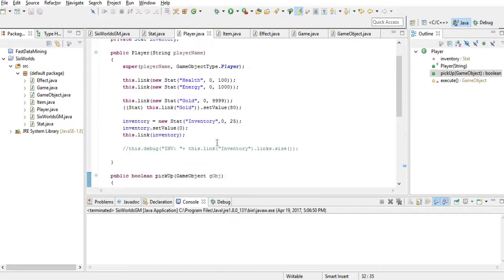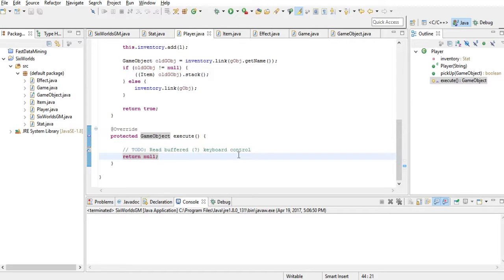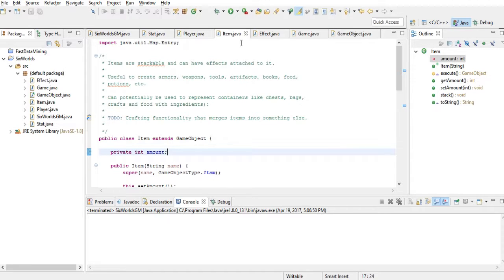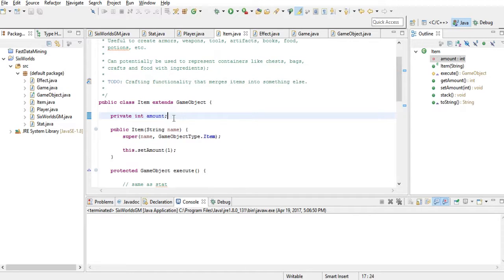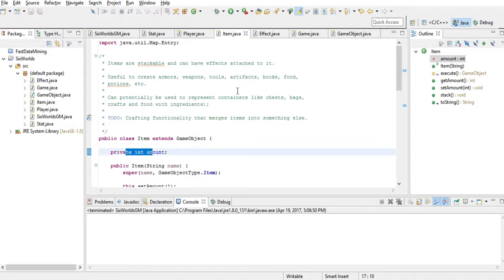When I start working with the execute method, if the player is an actual person I'll read the keyboard and deal with network stuff for multiplayer; if it's AI, I'll handle all the AI logic there. The Item class is now a lot more simplified — it has basically nothing except an amount, because items are things that stack. I decided I'll just create items and stats and attach effects to them.